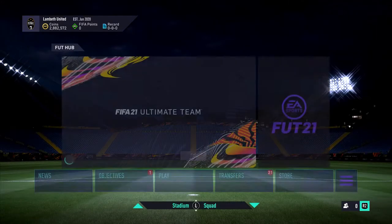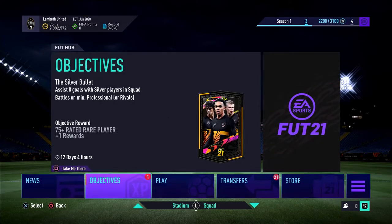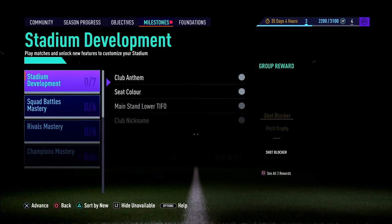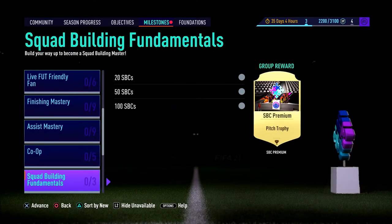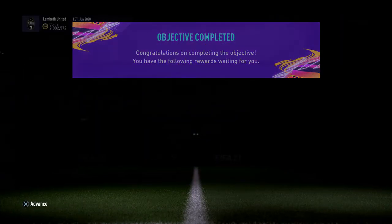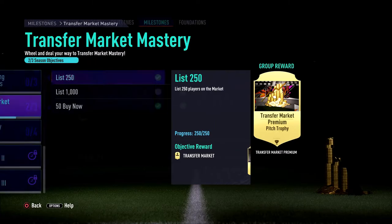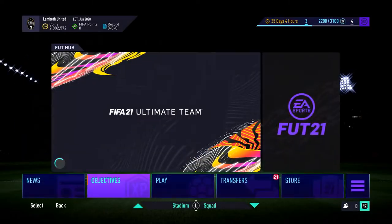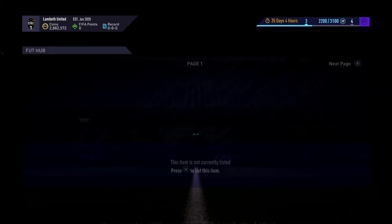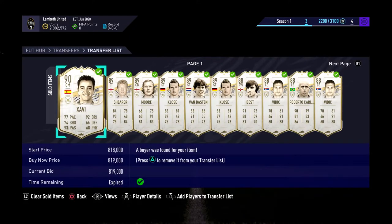Welcome back to a brand new video. Today I'm going to show you how to create this objective and go through all my icon flips. From yesterday's video — I hope you enjoyed it — it's something a little different I want to try. We'll go through and see what we sold yesterday. There's still one player to sell which has taken a while, but they made out 450 to 500k again.